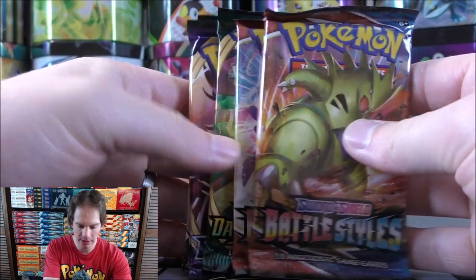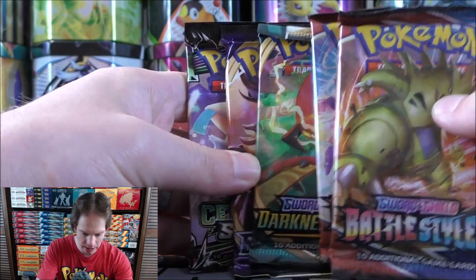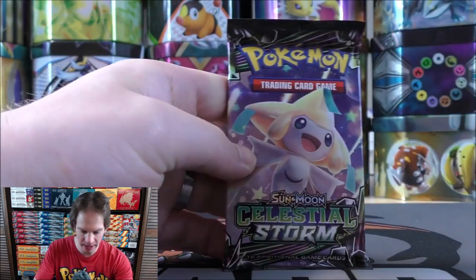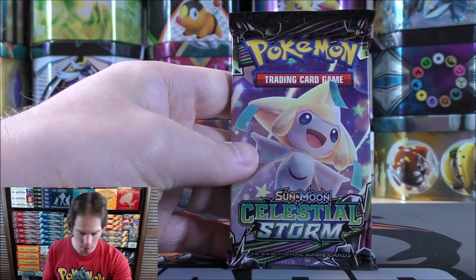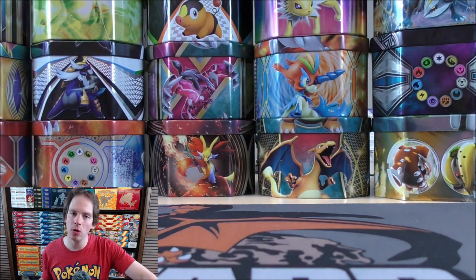The four booster packs are: Battle Styles, the newest set at the time; Darkness Ablaze; Sword and Shield base set; and Celestial Storm. I'll open up these packs oldest to newest, hoping for five packs to get one white-colored code card.